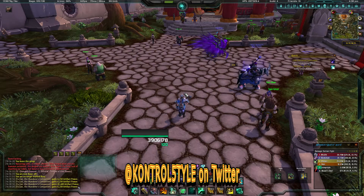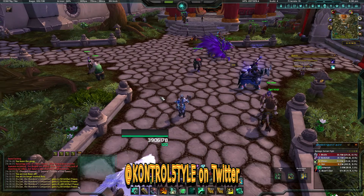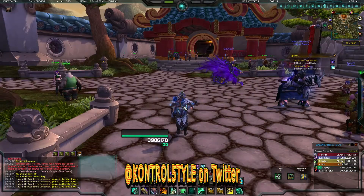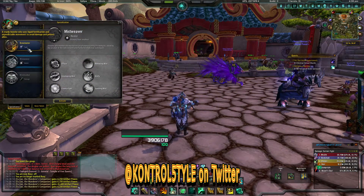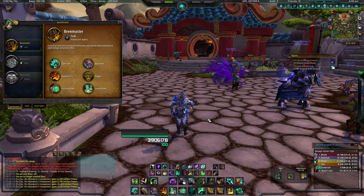Hey guys, ControlStyle here. I've been playing the Monk for a while. I focused on Mistweaver first, which you saw last video. In the second one, I tried DPS. I was not a huge fan of Wind Walker, so I tried Tank. Brewmaster seemed weak at first, but once you got some talents into your weapon, holy crap, it's pretty powerful.